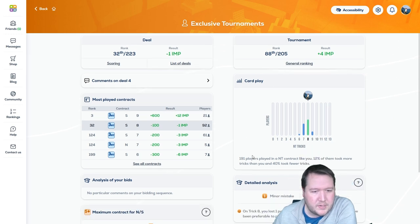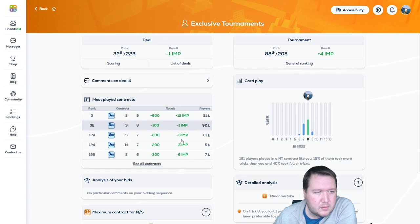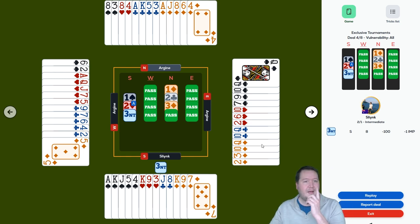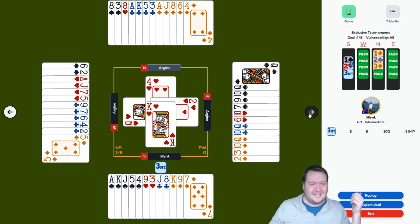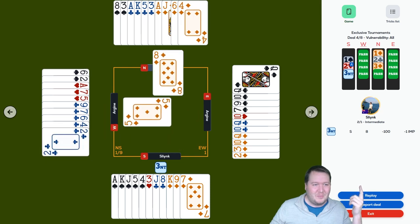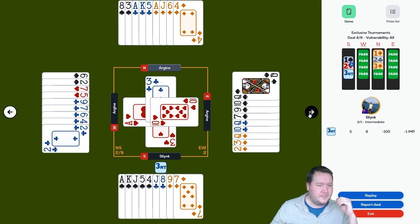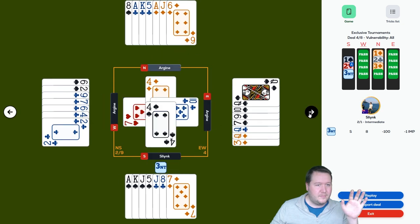Lost an IMP — 21 people didn't make it. On trick eight you lost one potential trick by playing the five of clubs — it would have been preferable to play the jack, six, ace, or king. That little layout was a doubleton queen. Let's get to the ballpark to make it — play a heart up, pitch a diamond.